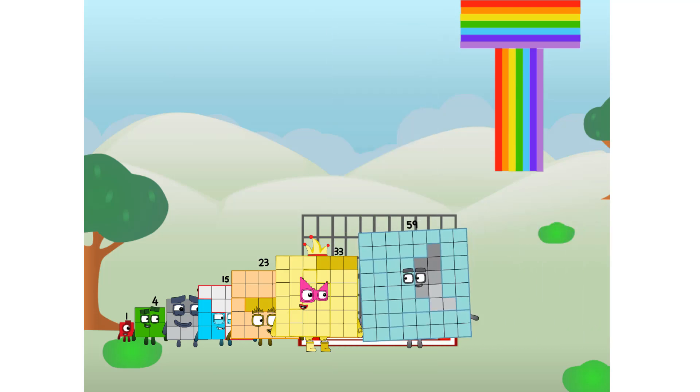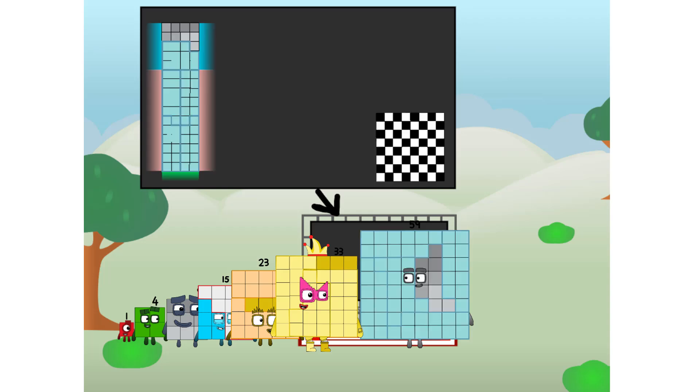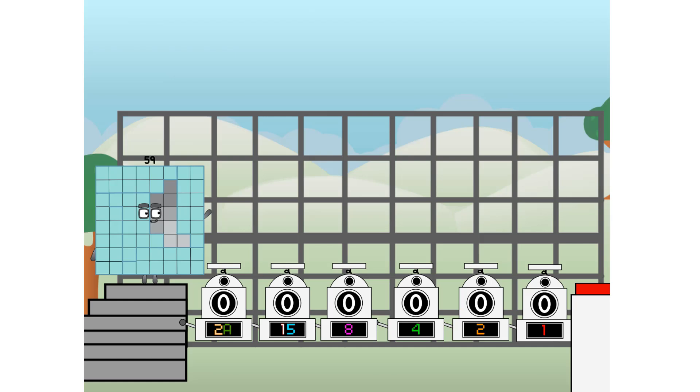There you are. This way. I've got so much to show you. I am 59, and I can be a strong square, a chessboard, a rectone number, 8 octoblocks, or even a luxoblock. But today, I want to show you a little trick I call binary boosters — using the power of doubles to send any number flying.